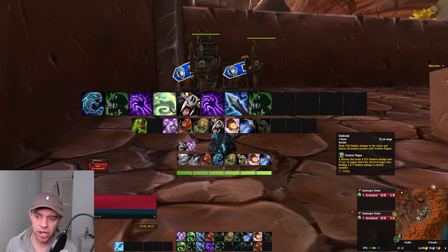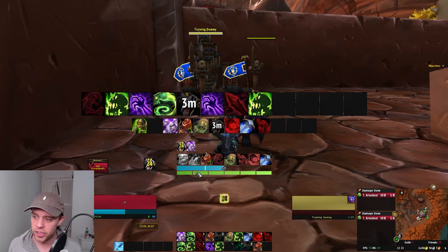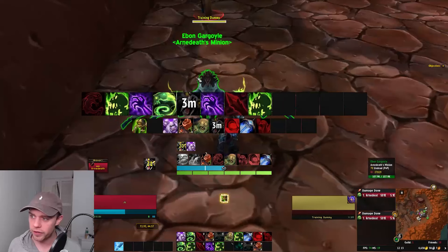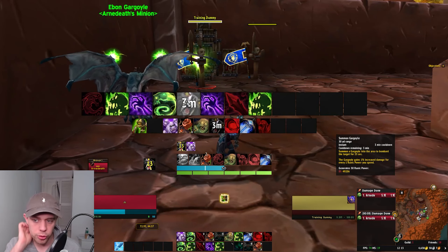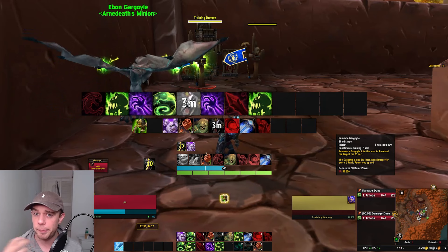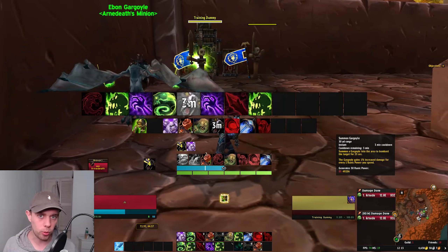Next is Outbreak — it does damage to nearby enemies and inflicts them with Virulent Plague. We've got Summon Gargoyle, which summons a gargoyle to bombard the target for 25 seconds. The Gargoyle gains 1% increased damage for every one Runic Power you spend, and this generates 50 Runic Power. So when your Gargoyle is up, you want to spend as much Runic Power as possible in that window to make the Gargoyle do more damage.